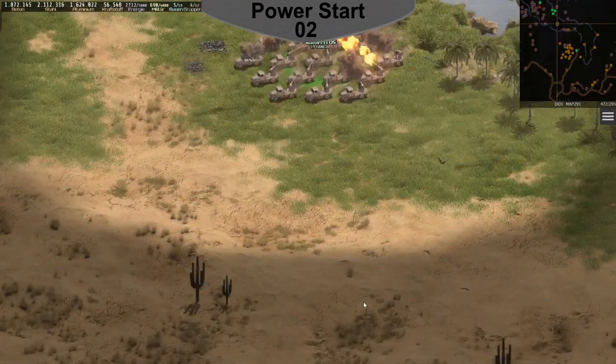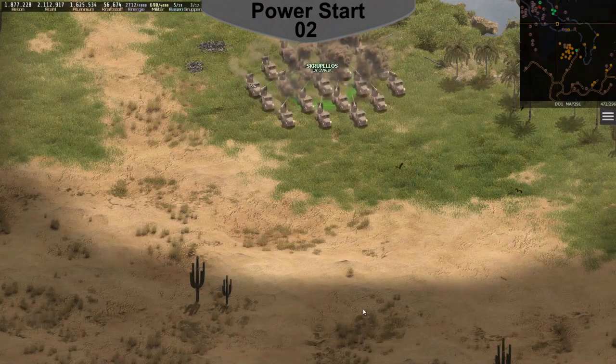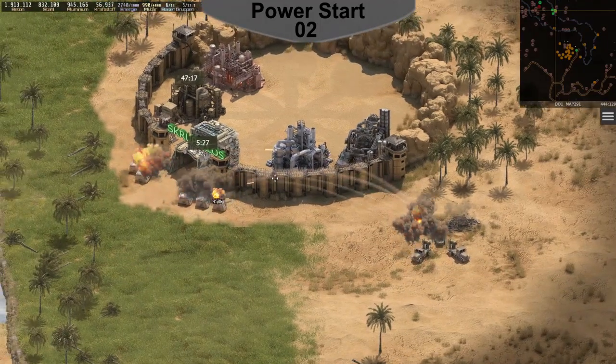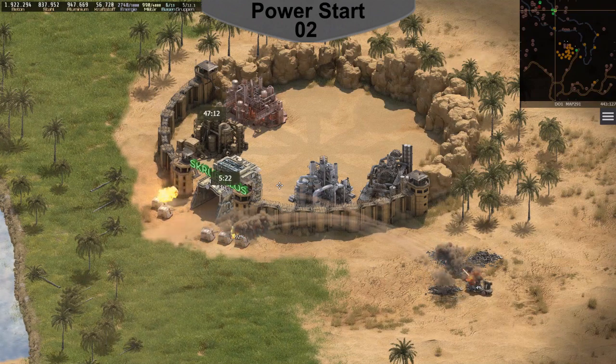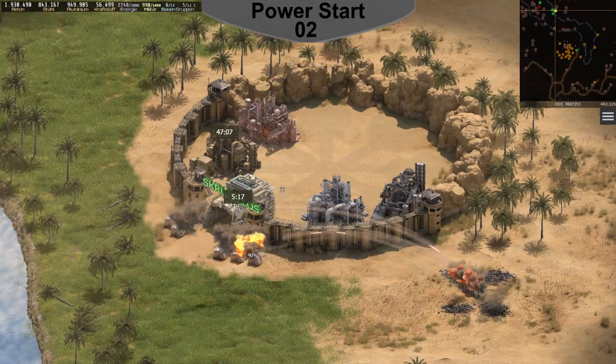It always happens that my groups get attacked on their way, especially near that bridge. The river bases that I conquered are attacked frequently, but they are able to defend themselves. Often I don't even pay attention to such attacks — these bases add more flags continuously.